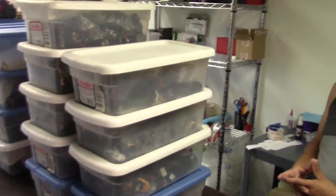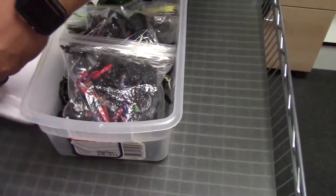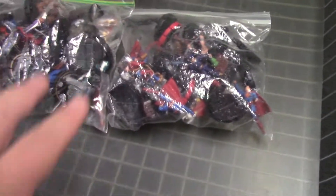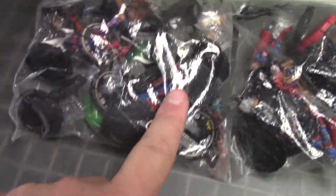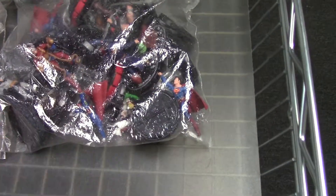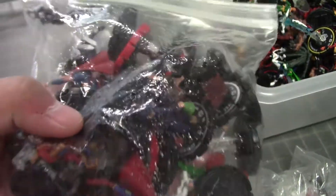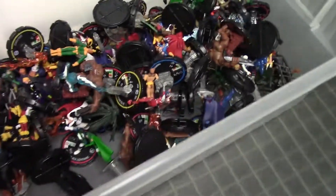So without further ado, let's go. This is Collateral Damage — that's what it looks like in the baggies. This is where all the quote-unquote good stuff is, meaning the uniques and the elites. The elites are over here — Parallax right there, that's a good one. The uniques are over here, which are basically the supers from back in the day. You can see Kalibak, some Crime Syndicate guys, and a new guy — Night whatever.